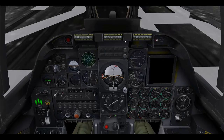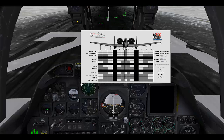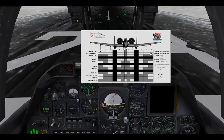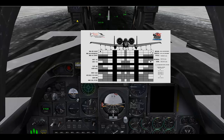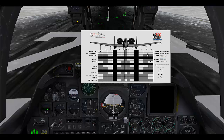First off, you will need to press Shift 3 to bring up the loadout manager. To use this, you simply click on the items you want to put on the aircraft. A click on any other item will remove the current store, and then another click will add the new store you wish to add.